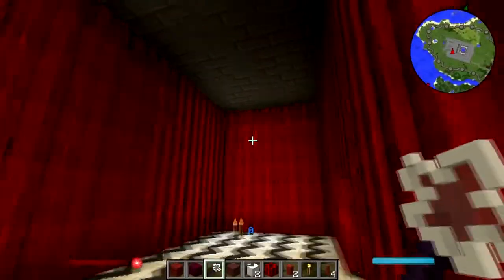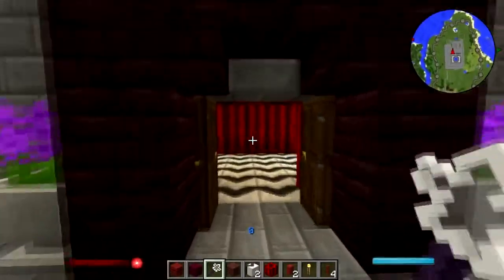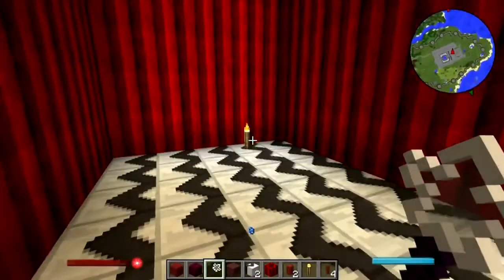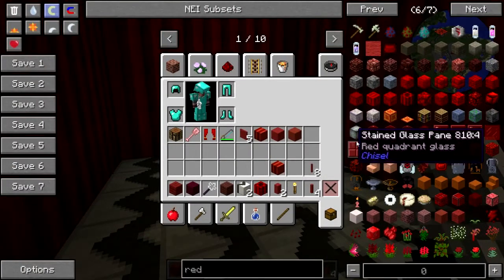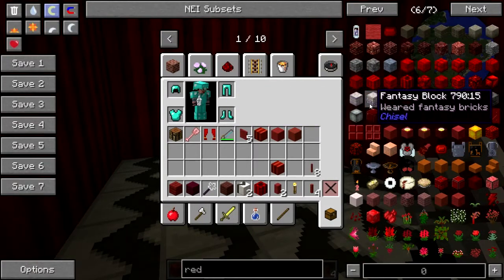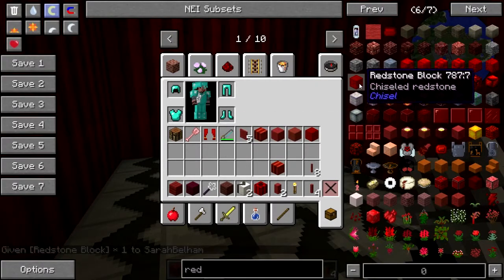All right, okay. Liking it, liking it, liking it. For the ceiling, let's see — I think for the ceiling, let's just use the chiseled redstone.